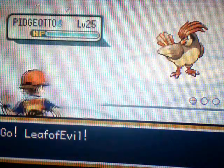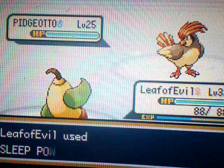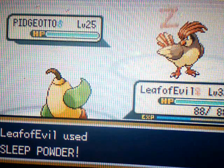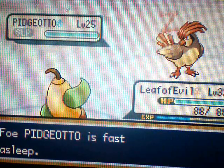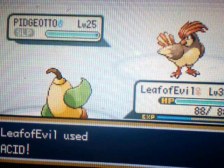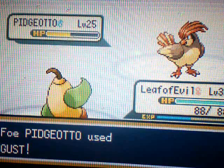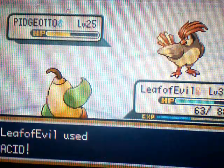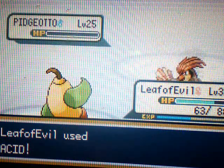Let's start off with Pidgeotto, level 25. I'm going to try Sleep Powder on it. Then after that, I'm going to try an Acid — just in case, because I think I was going to use Gust there, so I didn't want to take a risk. I'm going to see how much Acid does. Oh nice! You already woke up! Whatever, I can probably live a Gust. I'll be fine. As long as he doesn't get a critical hit, I will be fine. Yay! Pidgeotto goes down.